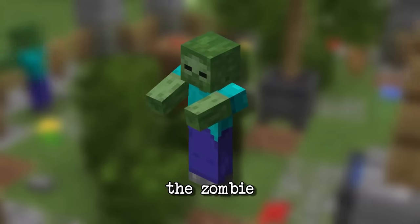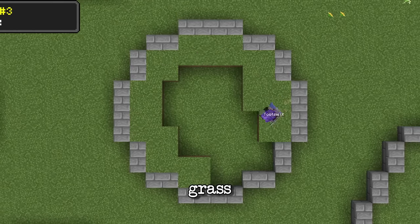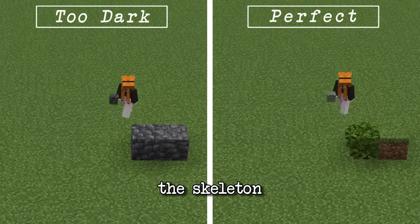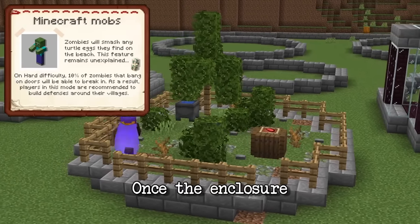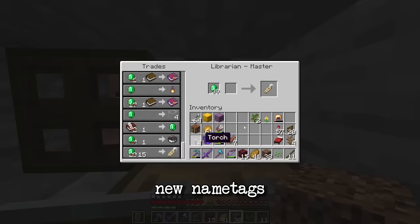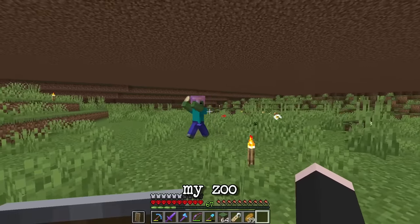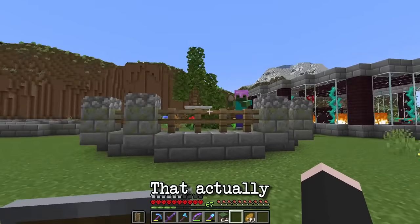The next enclosure will be the zombie. For the zombie enclosure I'd like to do something relatively nice with grass and bushes rather than something dark and stony. I want every enclosure to be a little bit unique — if I just do skeleton, creeper, and zombie in a dark cave it's going to be a bit sad. Once the enclosure was done I went back to the village to trade sticks with fletchers so I could buy two new name tags. I chose the name Berta for the zombie, then went to get a zombie from underneath my zoo. I gave the zombie a helmet thinking it wouldn't break.